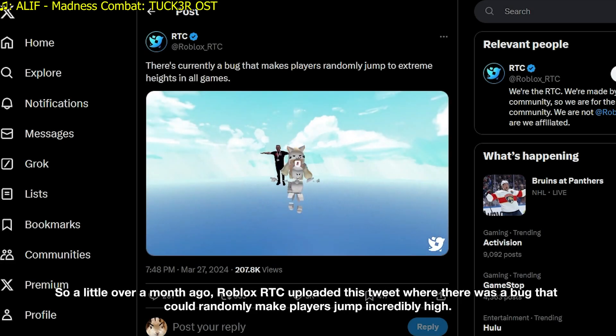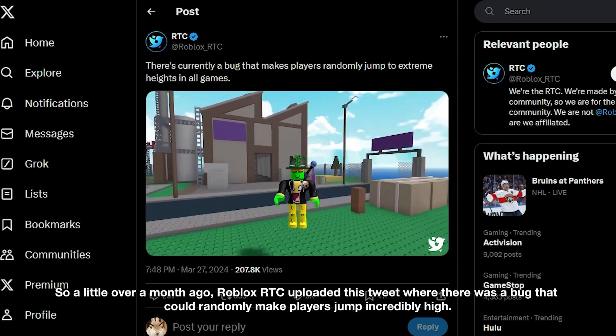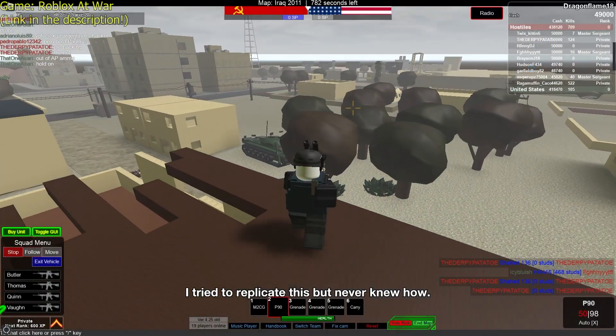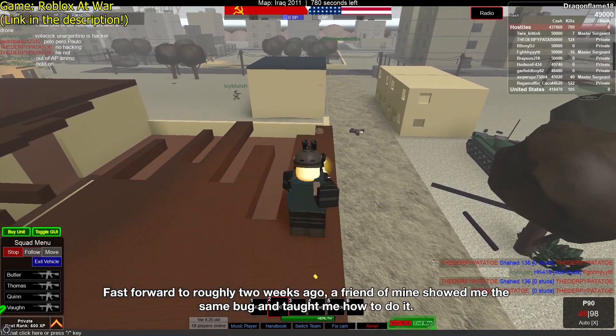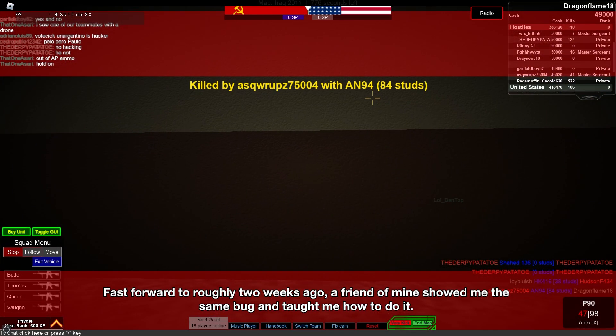A little over a month ago, Roblox RTC uploaded a tweet showing a bug that could randomly make players jump incredibly high. I tried to replicate it but never knew how. Fast forward to roughly two weeks ago, a friend of mine showed me the same bug and taught me how to do it.